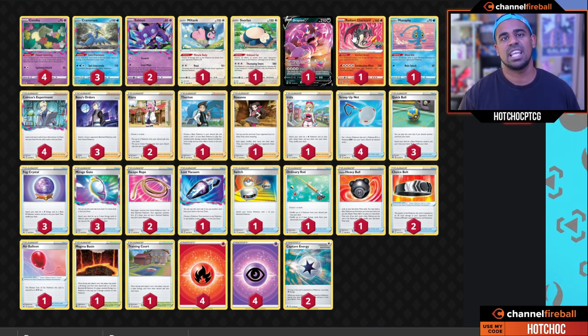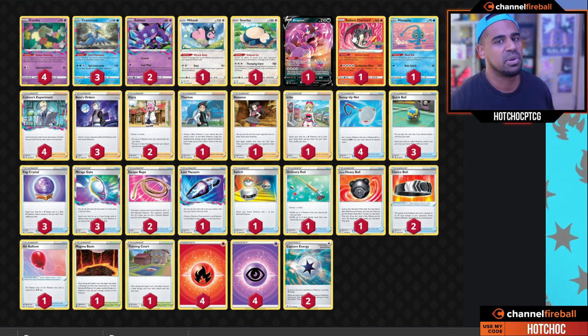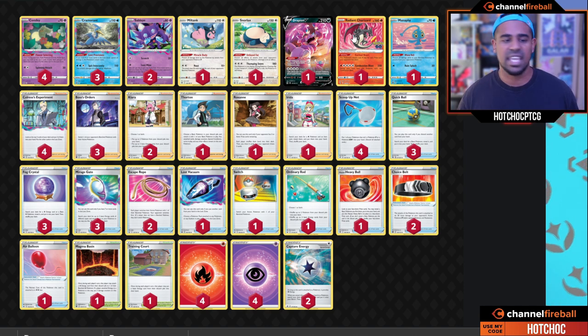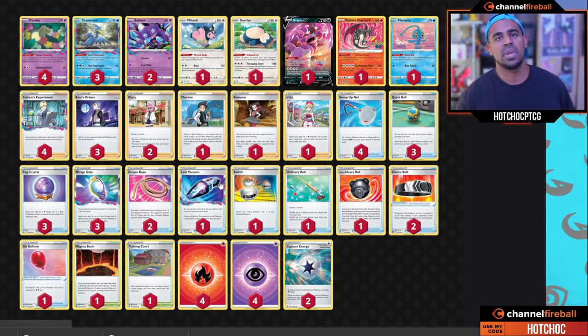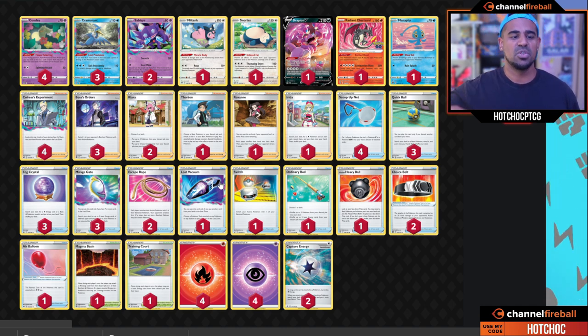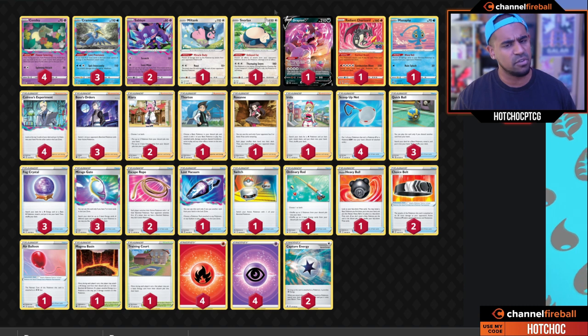Radiant Charizard is the big heavy hitter of the deck: for five energy it does 250 damage. That sounds like a really high energy cost, and it is, but 250 damage is worth it. The Excited Heart ability actually knocks off one Colorless for each prize card your opponent has taken, meaning Combustion Blast can get down to one Fire energy at minimum, or around three energies total where you can use Mirage Gate to get there. This list really wants to reuse Radiant Charizard as much as possible — that's why you see Ordinary Rod and two copies of Klara. Lost Vacuum is another way to get cards in the Lost Zone: you send a card from your hand to the Lost Zone and grab a Stadium or Tool card to put in the Lost Zone as well.